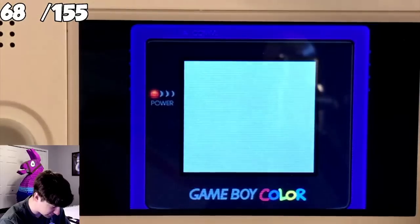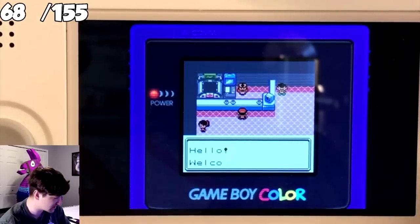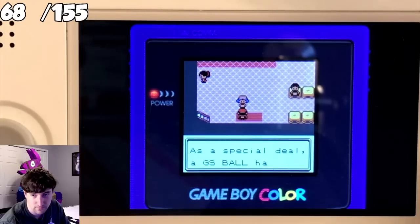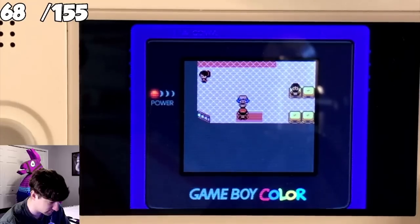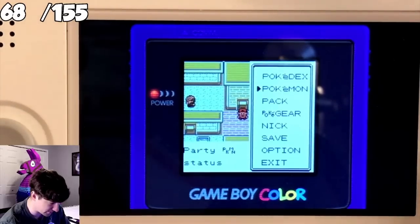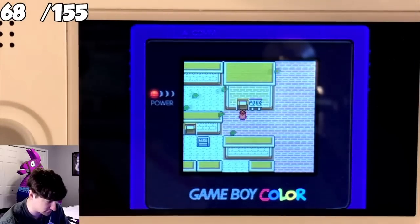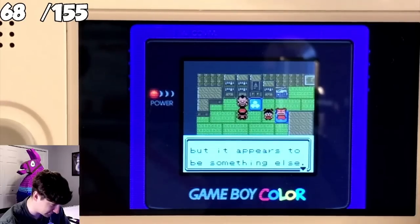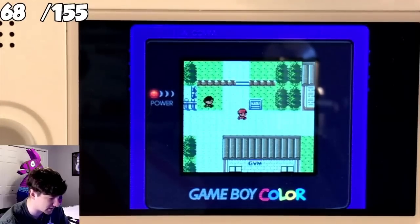Next we flew to Goldenrod City, and because I beat the Elite Four and we're on the Crystal Virtual Console, it automatically activated a special event with the GS Ball in order for us to get Celebi. We gave the GS Ball to Kurt and he told us he needs to examine it for a day. You can cheese this by changing your clock, but I figured I'd be catching Pokemon for a few days so we'd get it without having to change the time anyway.